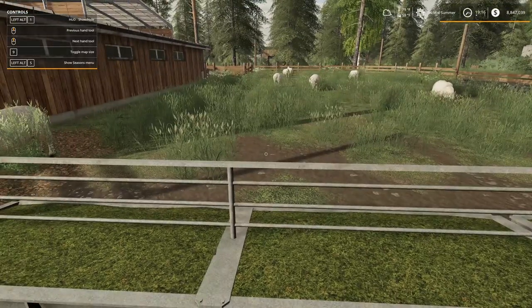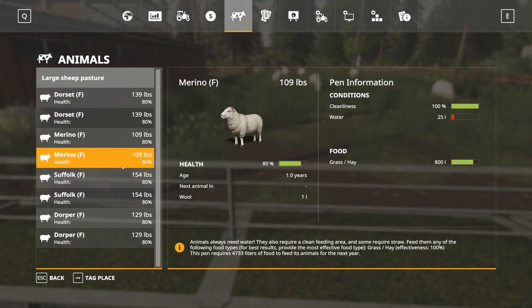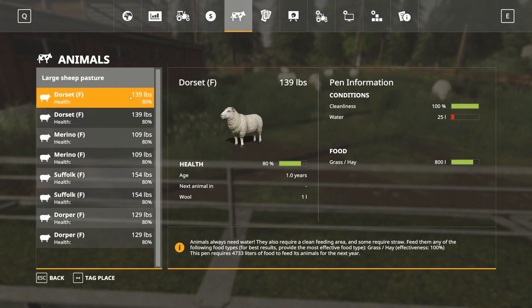So that's how the sheep work. Next animal — I don't have enough information on them yet. I probably should write down these weights so we can get a rough idea of how much weight they're going to gain. The weight gain will be different depending on how many days in a season you're playing. We've got 154 pounds and 129 pounds.